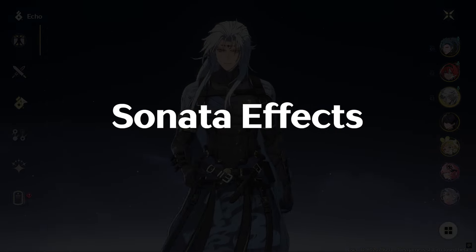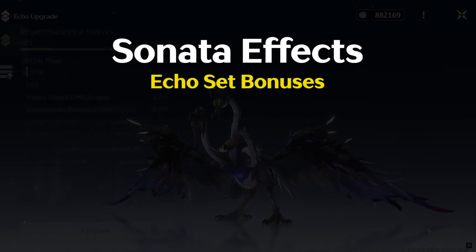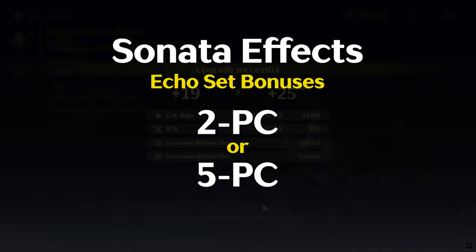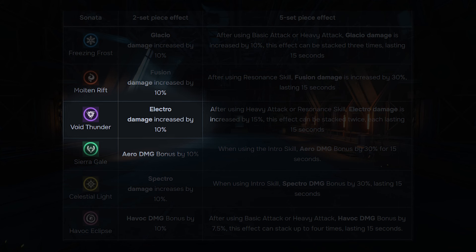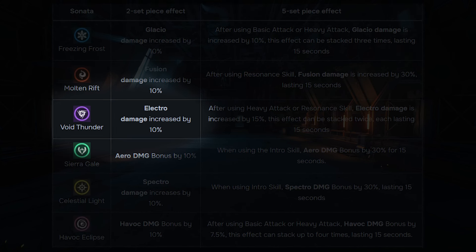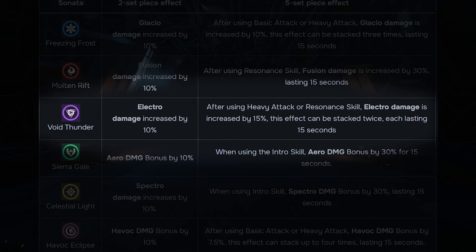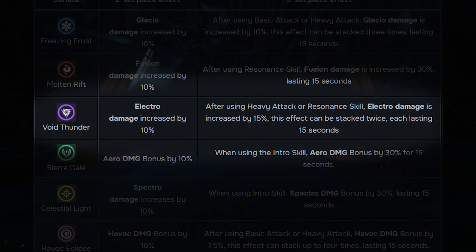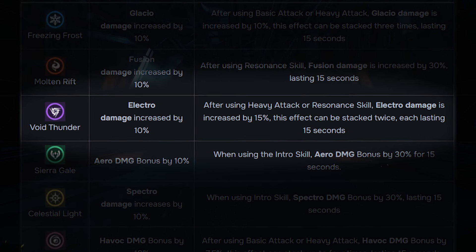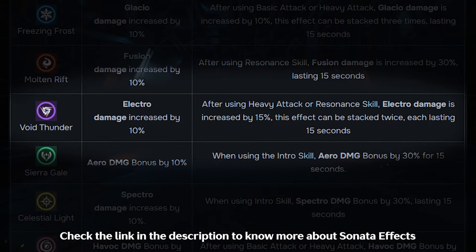But what are Sonata Effects? Sonata Effects are basically your set bonuses. Set bonuses are achieved by either getting 2 of the on-set pieces or 5 of the on-set pieces. For example, if you have equipped 2 Void Thunder Echo pieces, you will get a 10% increase in Electro Damage. If you have 5 Void Thunder Echo pieces, you get a 15% increase in Electro Damage after using your Heavy Attack or Resonance Skill, and this effect can stack up to 2 times — meaning an easy 30% increase in Electro Damage. Check out the link in the description to know more about Sonata Effects.